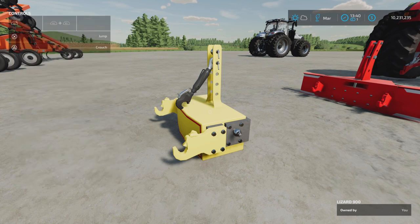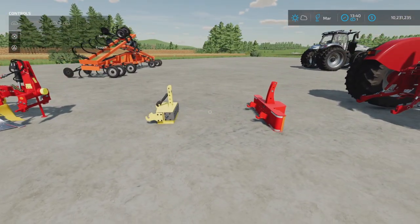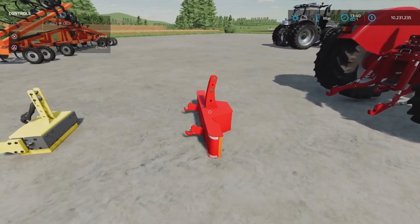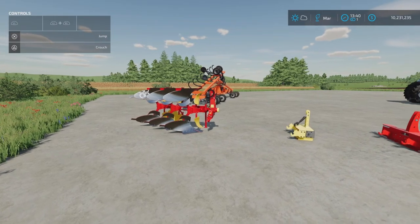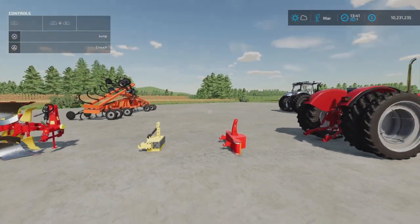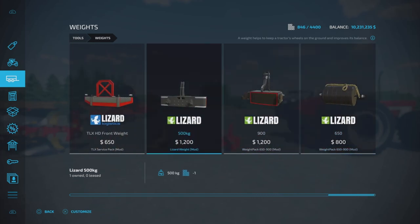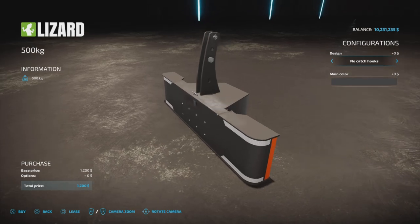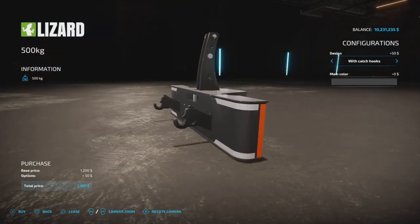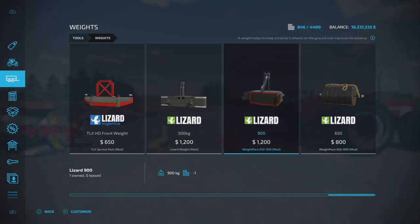I'm going to show you where you find these two. The reason why you need both is because if you only have the Lizard Weight, the plow can be a little bit too high. The second weight creates a little bit of slack. In the weights menu, the Lizard Weight is the Lizard 500 kilos - remember to take it with the catch hooks. The next weight pack is the Lizard 900 and 650, which are one pack.